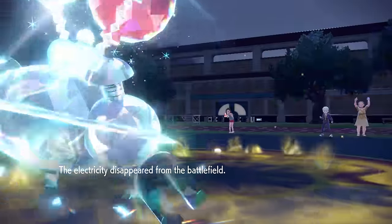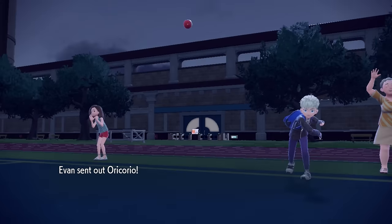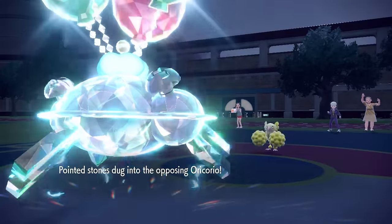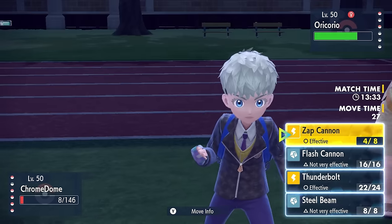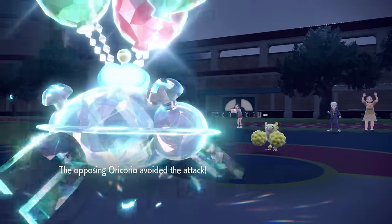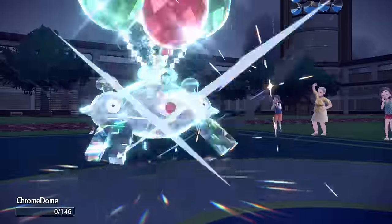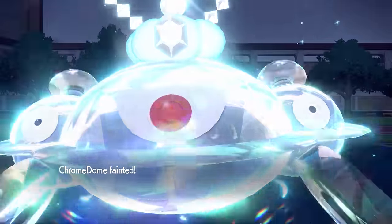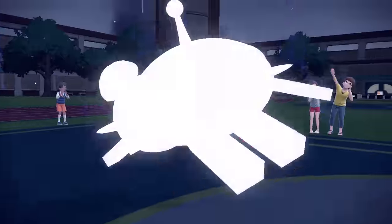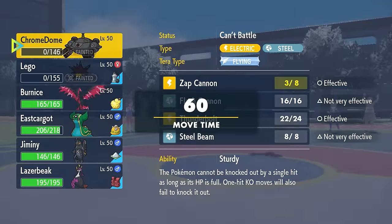Magnezone going crazy on them, and they definitely did not see this coming. The bad news is that the Electric Terrain goes away, because as they have the Oricorio here, the Electric Terrain actually would put me in a spot to be able to grab a kill with the electric boost. But now, without that boost, I decide to go for the Zap Cannon thinking maybe I can hit one again. And of course not - I don't have the Blunder Policy, so of course I miss. An Acrobatics reveals this thing is going to be a physical Oricorio, which is interesting. That does take care of my Magnezone, so we don't get the continued full sweep.